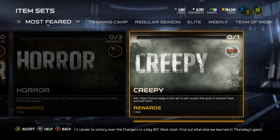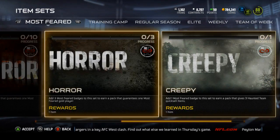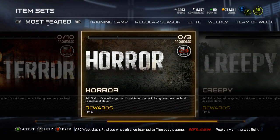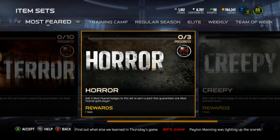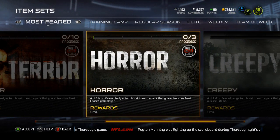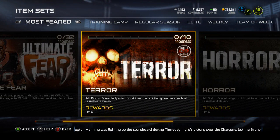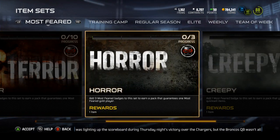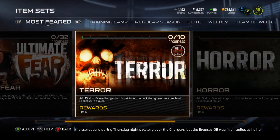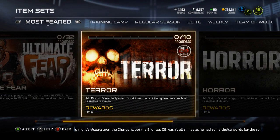There are these collections: the Creepy set — add one Most Feared badge to earn a pack that gives three haunted team quick-sell items. Add three badges to earn a pack guaranteeing one Most Feared player and one Most Feared gold player. Add ten to guarantee one Most Feared elite player. I'll probably just save up.